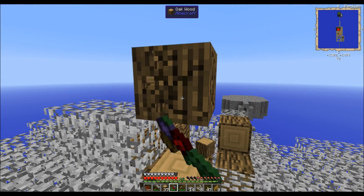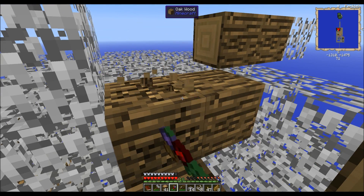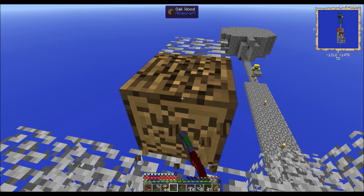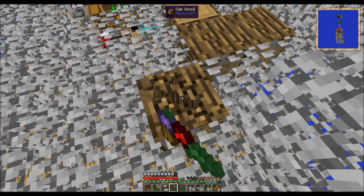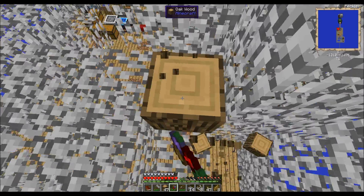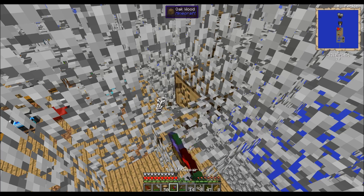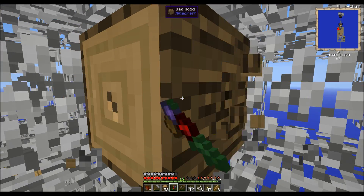I'm gonna have to make some new log armor at some point - mine is breaking really quickly because it's log armor. You could just make iron armor. We don't have that much iron yet. There's a golden armor zombie! Maybe this zombie will drop some golden armor - not that it's really better than wood, but it'd be convenient for that one quest for bragging rights. I think you just need to have it or gotten it once.